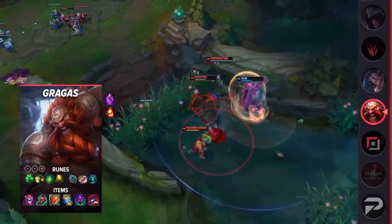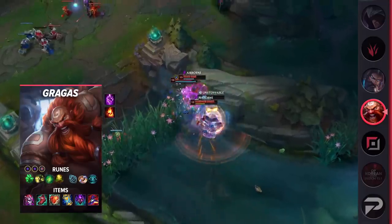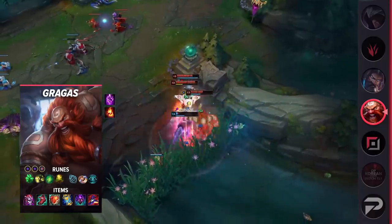With Heartsteel you'll gradually get tankier over the course of the game, while also benefiting heavily from its generous bonus stats. It provides an immense amount of bonus health, and the ability haste should serve to increase your damage output and utility throughout team fights.